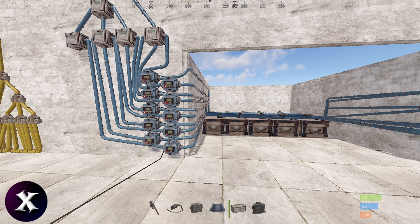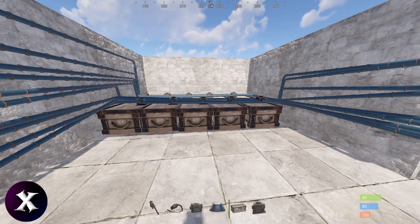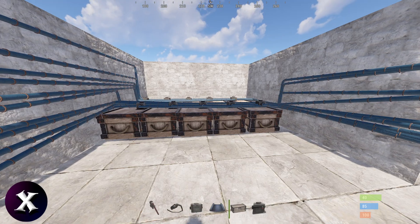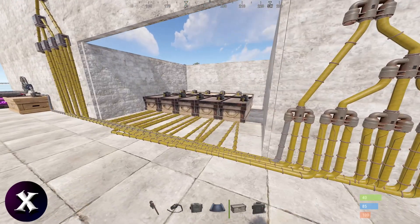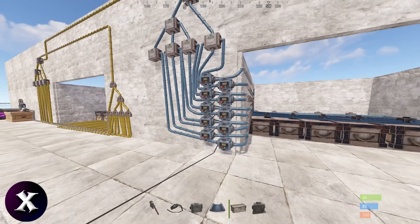That's because conveyors can only pull from 16 boxes at a time, and it's pulling from its own tier — which if you have 10 plus boxes, you're talking about nine boxes here and then another 10 from here. You're looking at 19 boxes all these conveyors are trying to pull from, and they can only pull from 16.